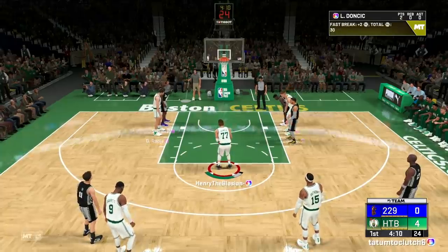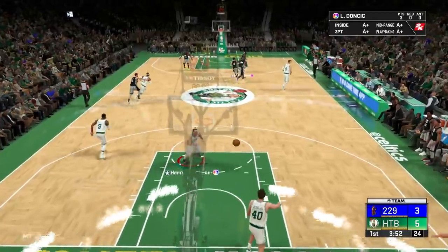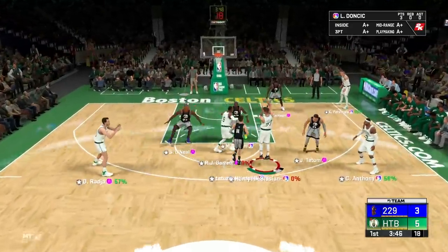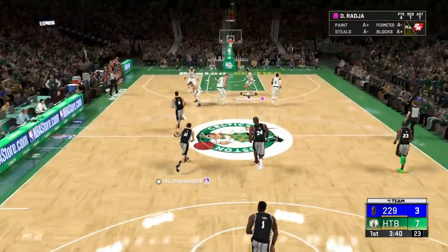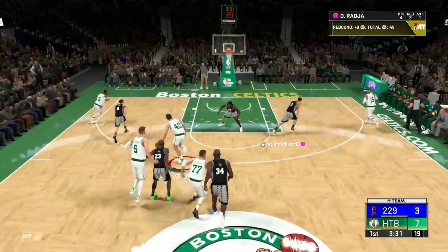This card is seriously nuts. Let me show you his jumper. Let's run a pick and fade — he's open, catch and shoot. Look at how easy that jumper is. His arms are so long — get on the boards, Dino. Look at these dribbles, nice little crossover all the way, drawing a foul.